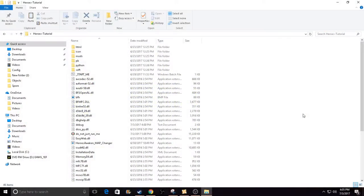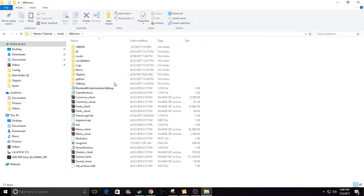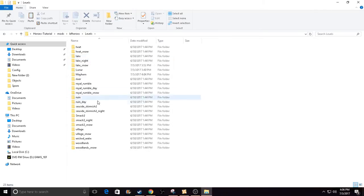Hey guys, welcome back to more Battlefield Heroes guides. This video is not about changing the map — you can check out those other guides on how to modify your game files. This video is covering how to turn off the timer. Here's what you want to do: go to the mods folder, then Battlefield Heroes. Stay with me, it's really easy and so worth it when you turn off the timer so you can get outside the map anywhere you want. Go to Levels.